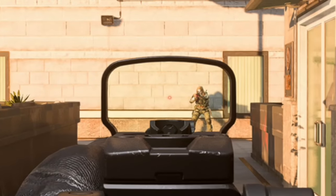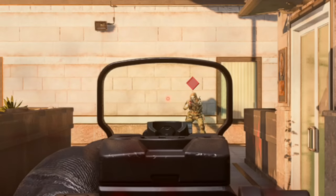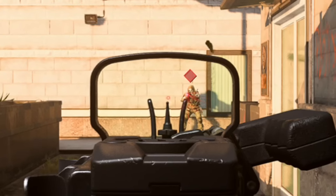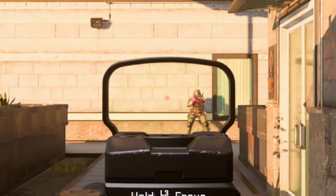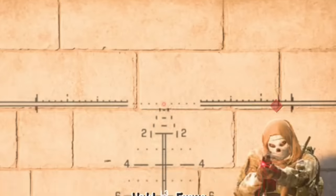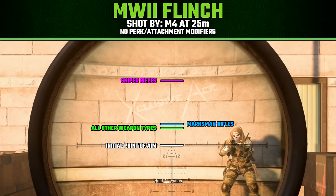You pretty much reach the maximum magnitude of flinch with just a single shot fired. In all of these tests we're being shot in the body by an M4 at 25 meters with no perks or attachment modifiers on either end. As we can see, sniper rifles have the most flinch — you'll be kicking way above target even at just 25 meters. Marksman rifles give the second most amount of flinch, though it's not even half the amount seen with sniper rifles.